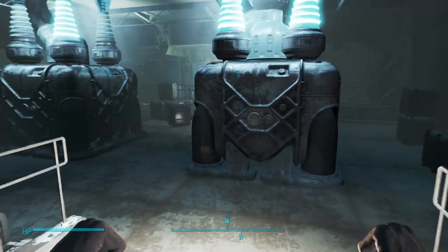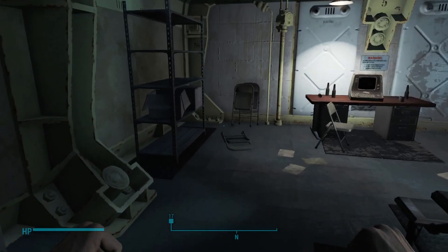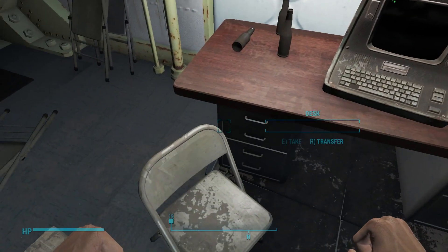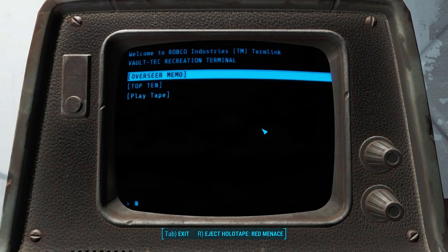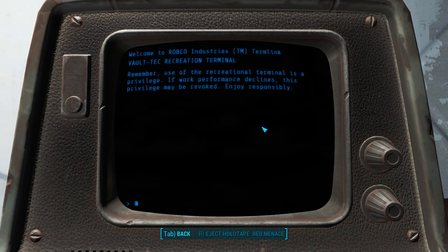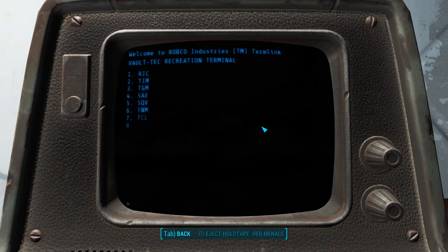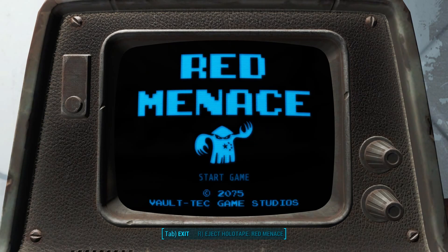What's going on here — is there anything else back this way? Another terminal. Overseer memo: remember, use of recreational terminal is a privilege. If work performance declines, this privilege may be revoked.